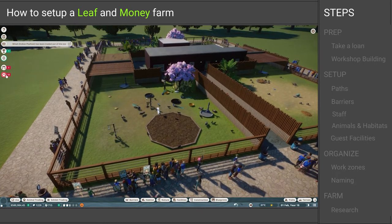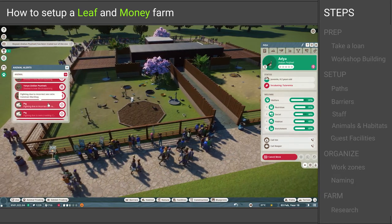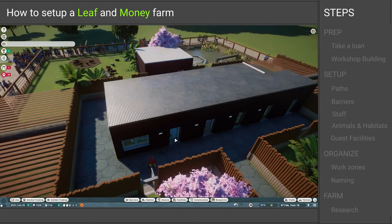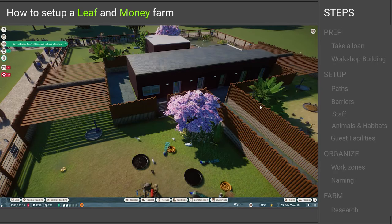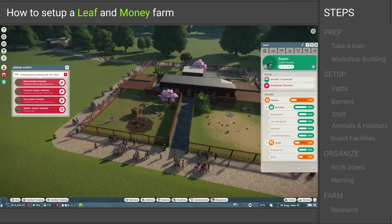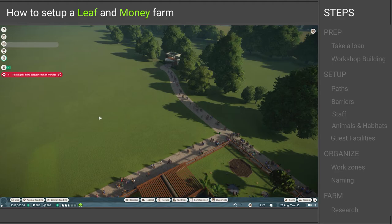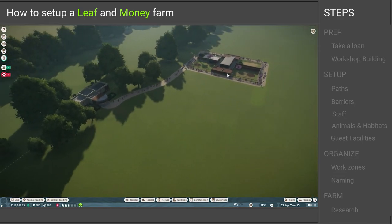One problem you'll probably run into is disease. With so many animals, especially with the peafowl, once disease starts to spread you have a problem. Try to manage the animals so there are never too many in one habitat at any given time. If disease does happen, put them all into quarantine — there's a quarantine in the blueprint and your doctor will take care of it. Just act fast, that's the main premise. Even if all animals die in one habitat it's not too bad, just buy new ones.